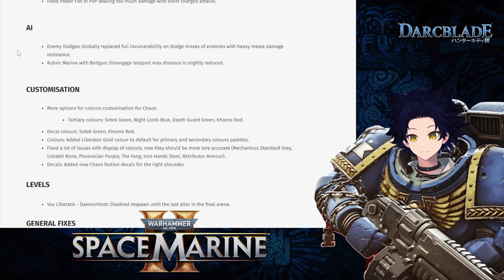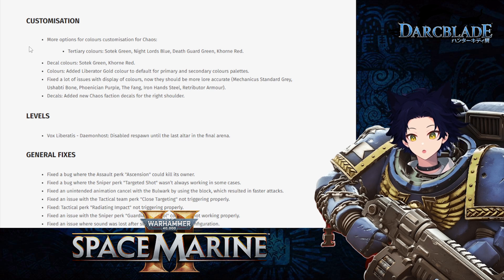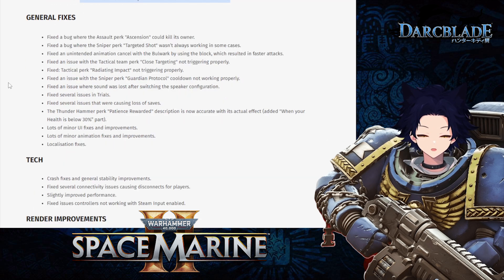For AI changes, enemy dodges have been adjusted globally — full invulnerability on dodge moves has been replaced with heavy melee damage resistance. For Rubric Marines with bolt guns, the disengage teleport move's max distance has been slightly reduced. Various customization adjustments have been made including more colors and decals. One promised feature — customizable eye lenses on marine helmets — is not included in this patch, which is a shame. For levels, the Vox Liberatus mission has had respawns disabled until the last altar in the final area.